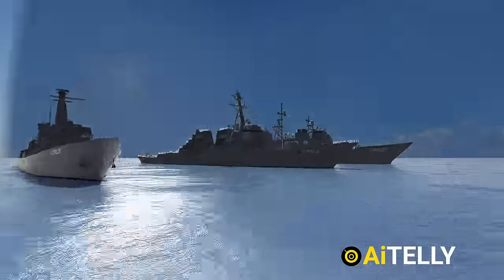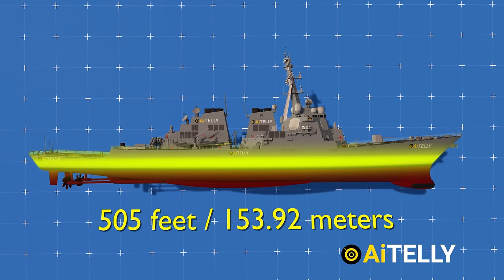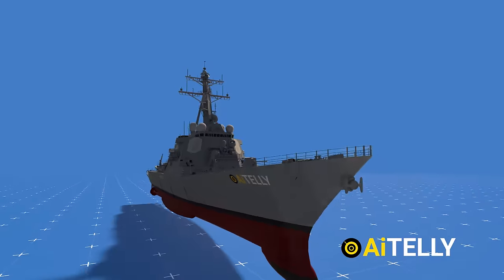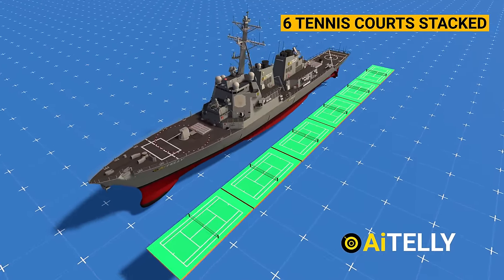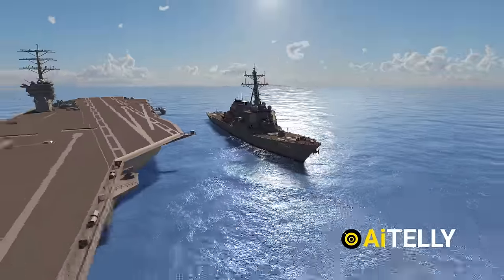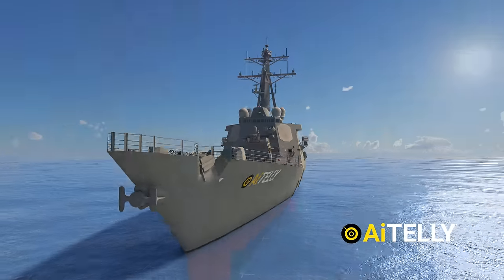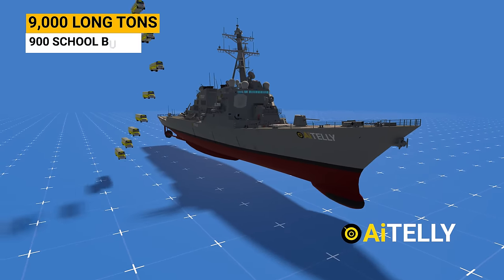Positioned between the frigate and cruiser, destroyers stand out for their impressive speed, measuring 505 feet in length — equivalent to 153.92 meters — and boasting a breadth of approximately 59 feet or 18 meters. A destroyer can be visualized as spanning around six tennis courts stacked opposite each other. It looks pretty lean and mean compared to other warships. These vessels weigh a staggering 9,000 long tons, nearly equivalent to the combined weight of 900 school buses.